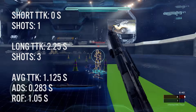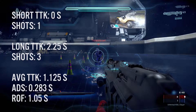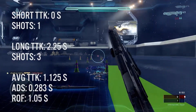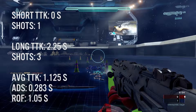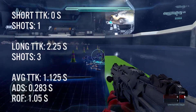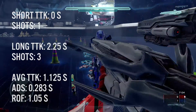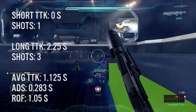Now, all these time to kills are going to be very short, and that's because these weapons are short range — they're specialty weapons, you're not going to start with these. They're power weapons. The aim down sights time is 0.283 seconds, which is actually very high. In fact, it is the highest, if I do recall, other than the light rifle that we have found in this series, which is just ridiculous.